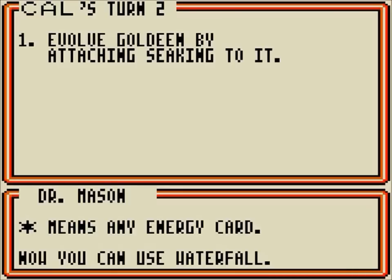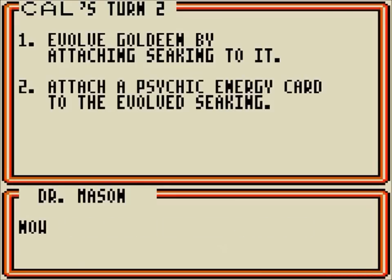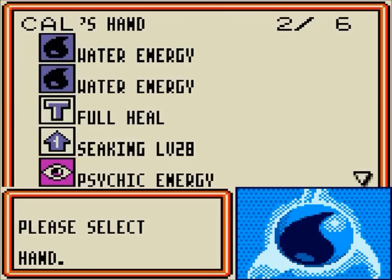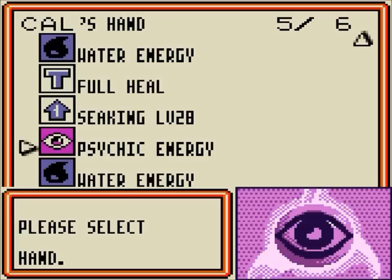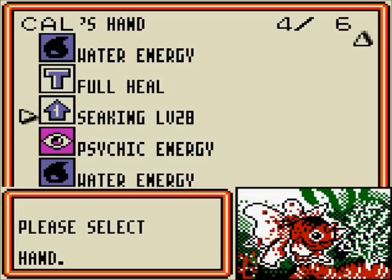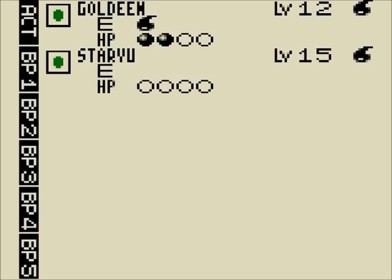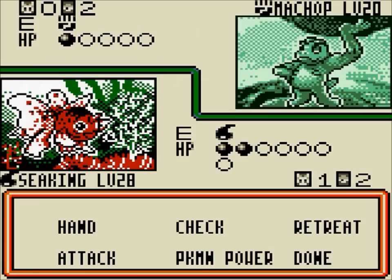Seaking's Waterfall takes one Water Energy and one of any Energy card — that's the colorless one. Seaking actually retained Horn Attack from Goldeen. Most of the time, evolutions don't have the same attacks as their basics, but this one does. It also has Waterfall, which does 30 damage for 2 Energy — it's a pretty solid attack. That's the best that Seaking can do, so it's a good early game card but not as a late game card. You can see Seaking has a Retreat cost — so if you want to switch your active Pokemon, you have to pay Energy equal to the Retreat cost.